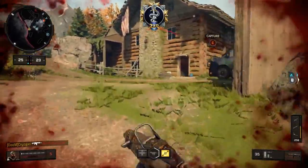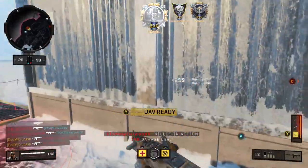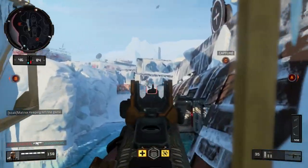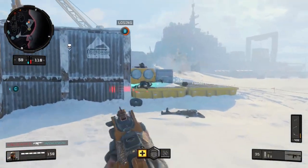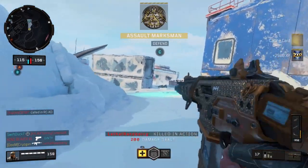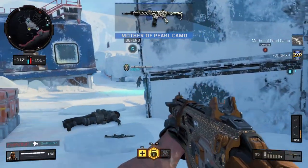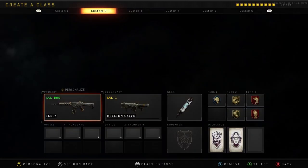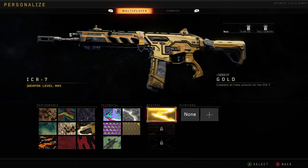Wow, getting hit in the face really messes you up. And there we have it guys — the gold camo for the ICR-7 is finally unlocked. The final 50 kills were such a long stretch. Let's take a look at the gold camo — damn, that looks nice. I've seen the diamond camo and it's honestly one of the best diamond camos in Call of Duty history.